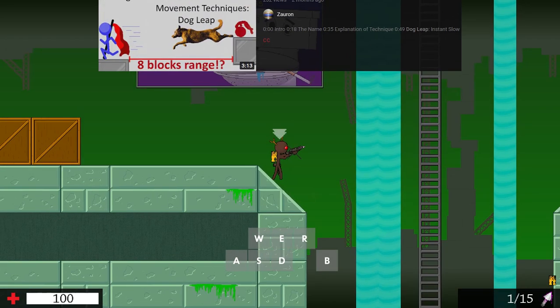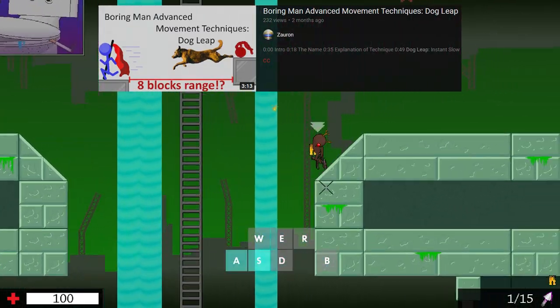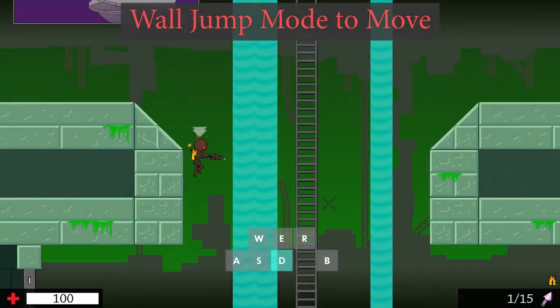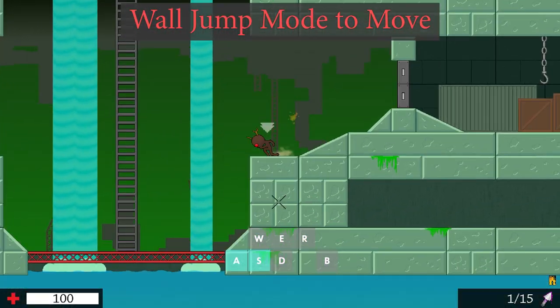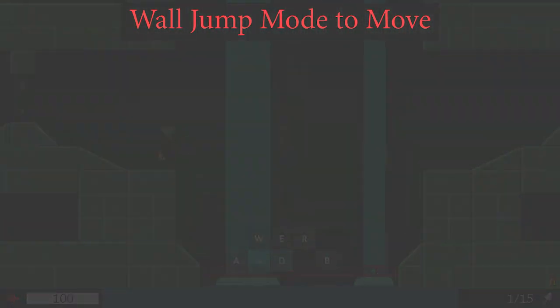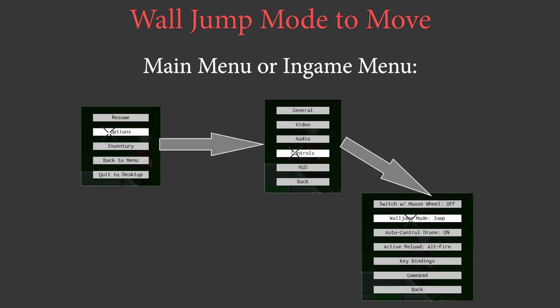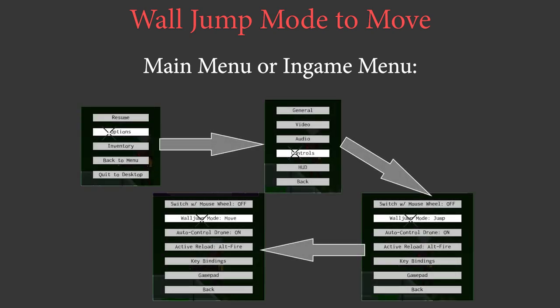I have already posted a video about dog leaps which is linked in the info box and video description. One thing I didn't realize until shortly after posting the video is that when changing your wall jump mode from jump to move, the game will input dog leaps automatically for you as long as you hold down your directional key. You can change this in the main menu or the in-game menu — access the in-game menu through pressing escape, then find the setting under options and controls. Just click on it to change it. I will cover the advantages and disadvantages of this change after mentioning all dog leap variants.